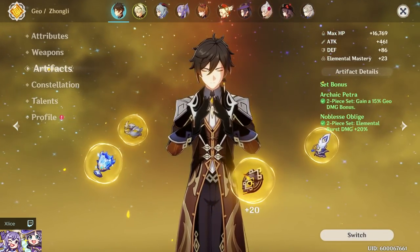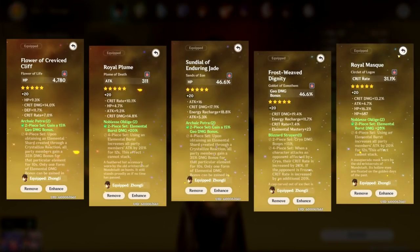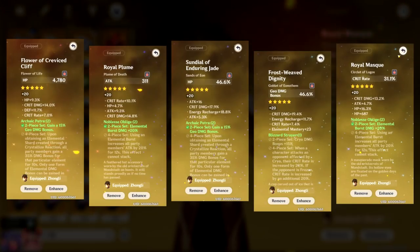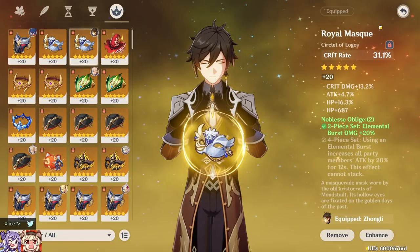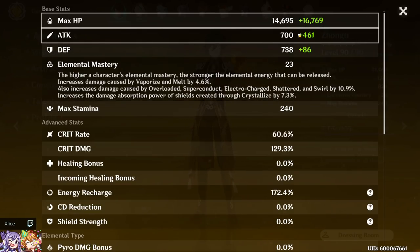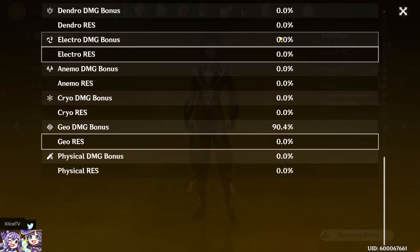Since I'm recording in 1.4, I don't have access to the four-piece Millelith set yet. We're running two Archaic Petra and two Noblesse with HP, geo damage, and crit rate as main stats. My baseline stats are: 30k HP, about 1.2k attack, 60% crit rate, 129% crit damage, 172% energy recharge from the Prototype Starglitter, and 90% geo damage bonus — giving a crit ratio of about 6130.